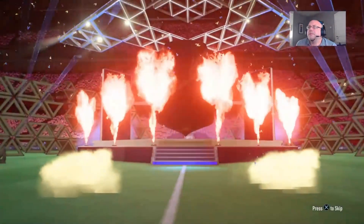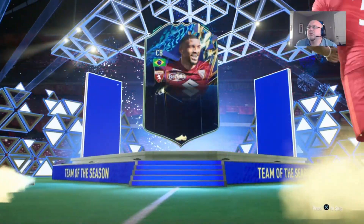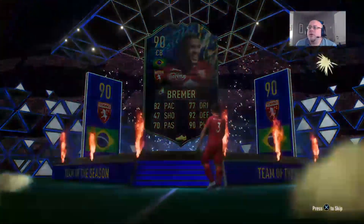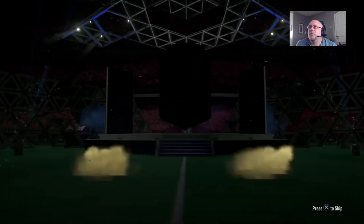It's a walkout boys! The very King of the Season — and it is a Fofana! We'll take him, we'll take him. Electrum players pack, let's see what we get out of this. Another walkout boys!